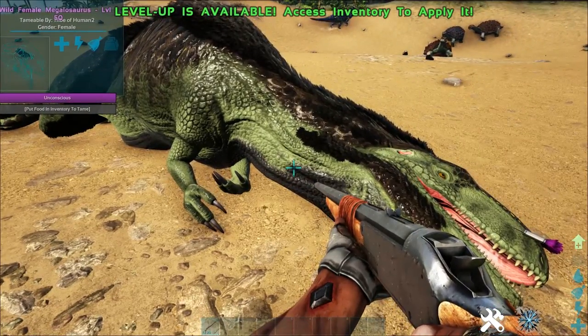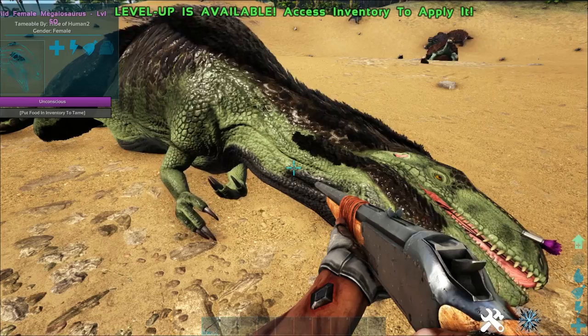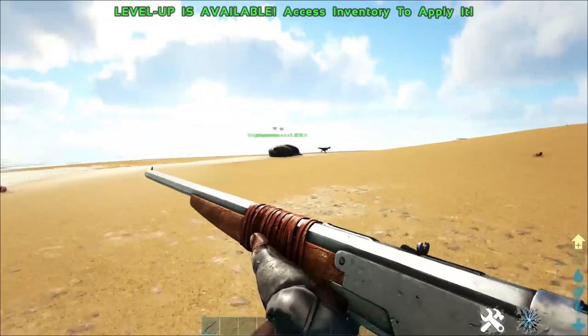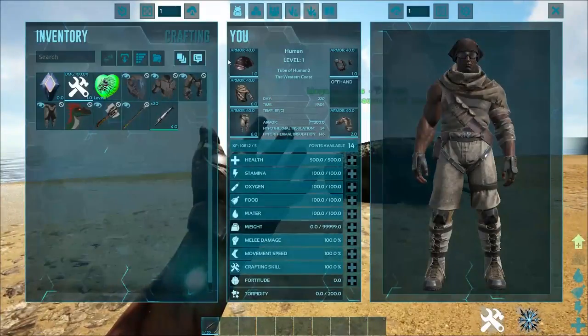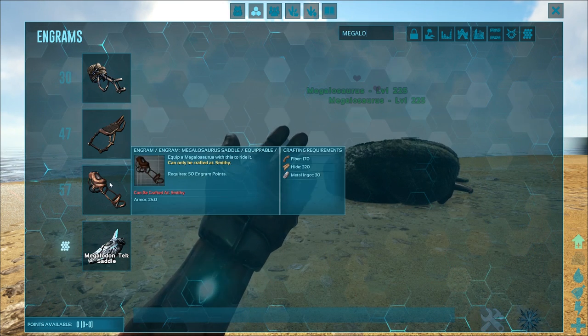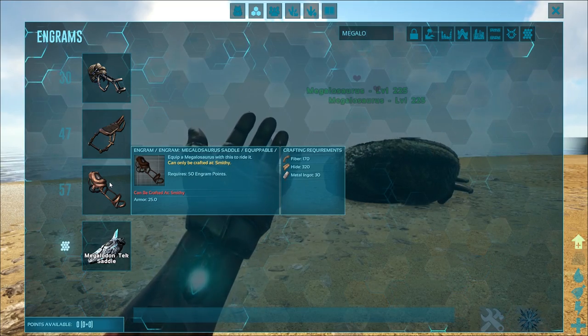In order to tame these guys, you will need superior kibble. If you don't have access to superior kibble, your next best bet would be raw mutton and then raw prime meat. Once you've got them tamed up, as you can see we've got two ready to go. You then need to craft their saddle, which is learned at level 57. You need 175 fiber, 320 hide, and 30 metal ingots.